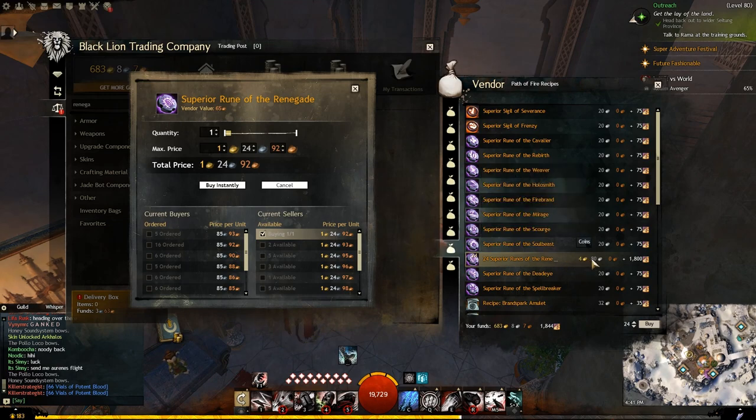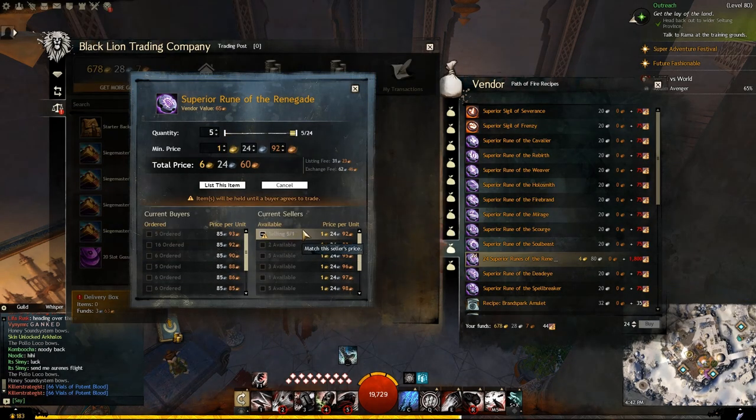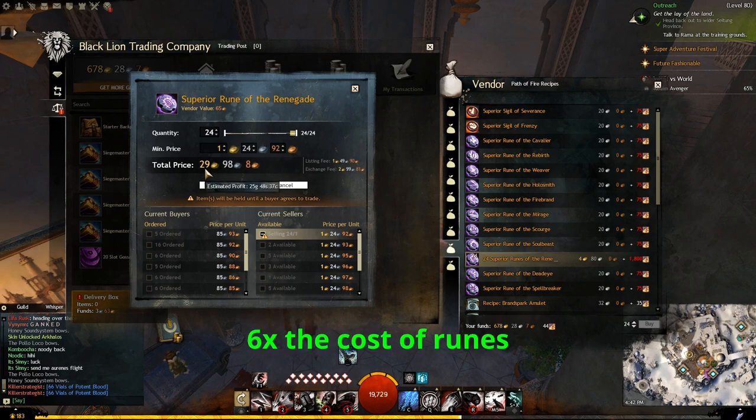I'm going to buy 24 of these, which costs four gold 80 silver and 1800 desert heroics. I don't mind getting rid of those since we've moved on to the newer currency. With 24 of these I can make just about 30 gold - taking away the trading post fees, almost 30 gold. Not bad at all.